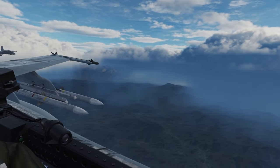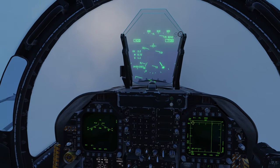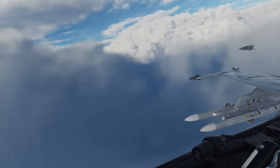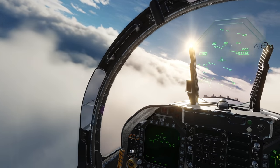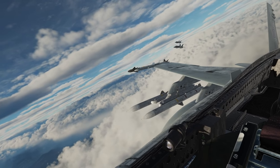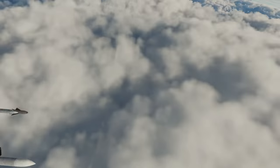I wondered what would happen if I climbed above the layer — would the rain effect and noise stop? Sure enough, you can hear the rain getting quieter as we climb above the layer. We're not in the rain anymore, the rain droplets are starting to dissipate, and they finally stop. It was like — wow, I was just flying in a rainstorm, it sounded like it was raining, I climbed out of it, and now it's quiet again.